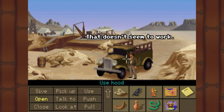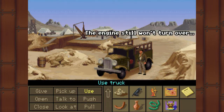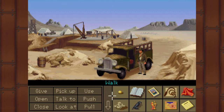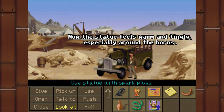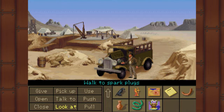That doesn't seem to work. Use the truck — the engine still won't turn over. Without a battery, there's nothing to juice the spark plugs. No battery, huh? Wait a minute — I got an idea. Now the statue feels warm and tingly, especially around the horn. I'll just touch the horns to the plug leads. Whoa, what a spark! What do you know — the engine started! See? Wits path. Gotta use your wits.